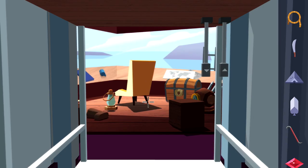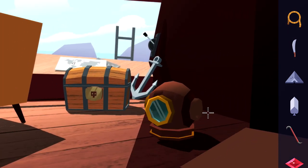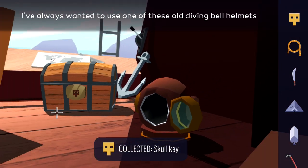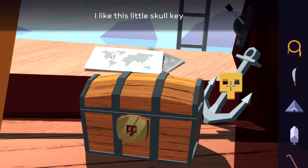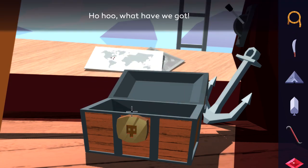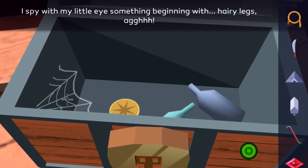Finally, once you get the lift working by charging the battery, you are going to be on the top floor. Make sure you look in this diver's helmet for another key. You are going to use this key on the chest, which is right next to it, and then that should open it up, which is going to give you some more story-related quest items. But more importantly, in here is going to be spiderweb number 6, which is going to be the last one. Once you click on that, given that you have the rest, you should be good for this achievement.